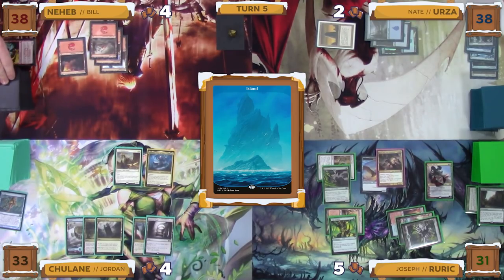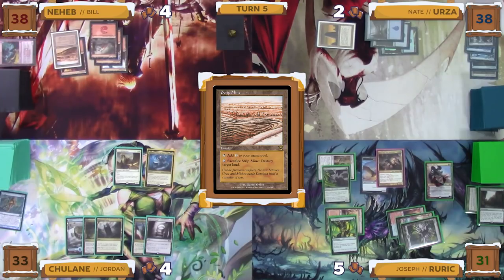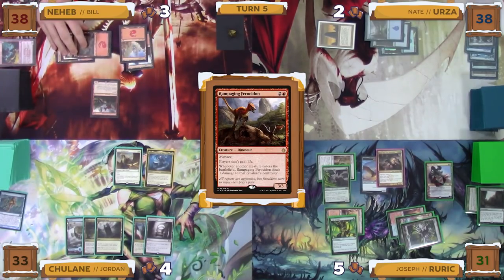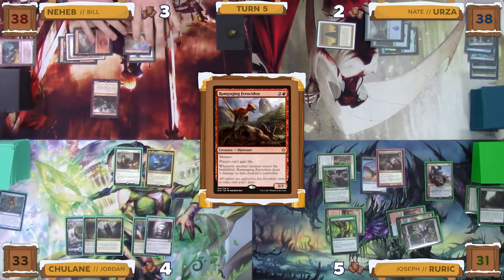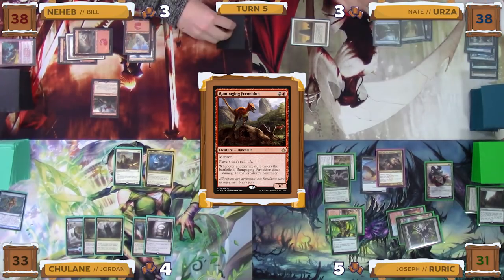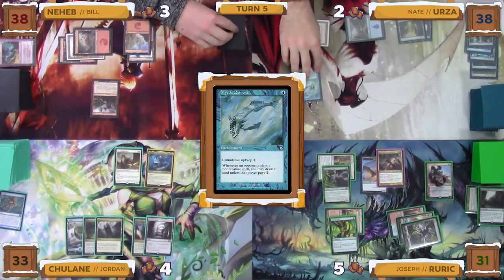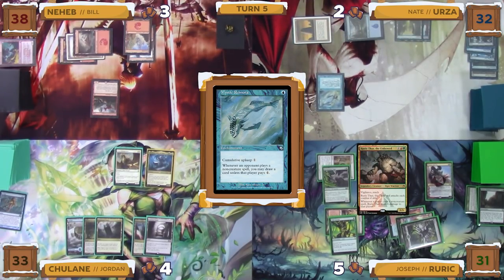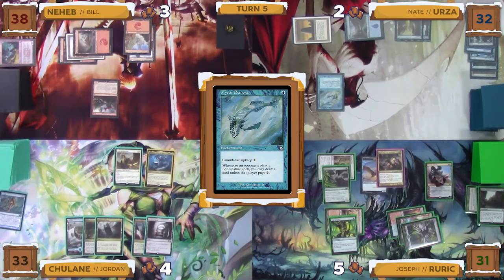Bill untaps, draws, and plays a Strip Mine as his land for turn. He then taps his mana to cast a Rampaging Ferocidon. With nothing left, he gives the turn to Nate. Nate untaps, draws, and for one mana casts a Mystic Remora. On cast, he takes six damage from Rurik Thar, and there are no responses to Mystic Remora, so it resolves and enters the battlefield. With nothing left, Nate passes the turn to Joseph.